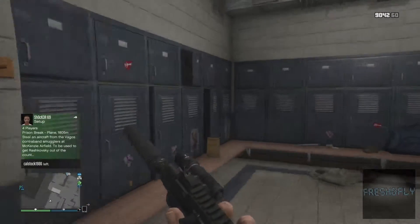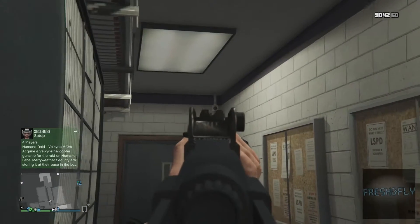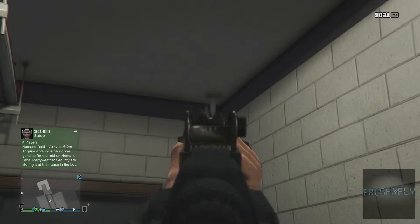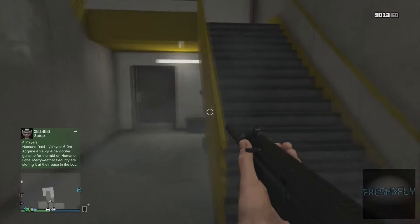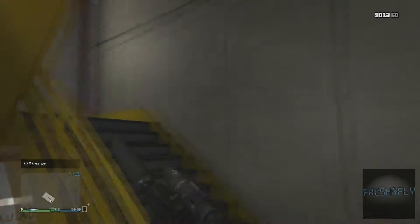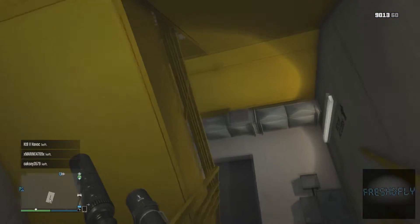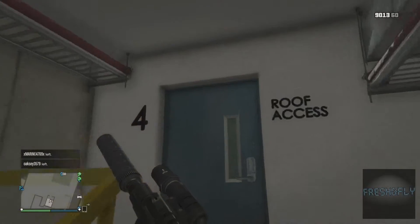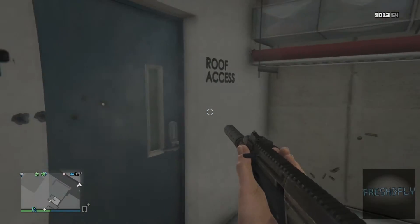Now for the fun part — come here, that's the locker room. You go down this hall, go to that door, and there's actually a staircase to the roof that goes up four or five flights. You come up here and there's the roof.